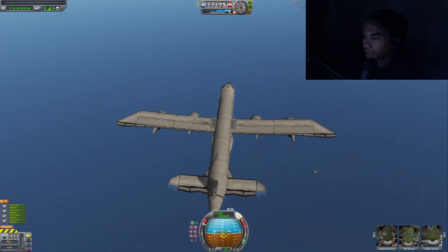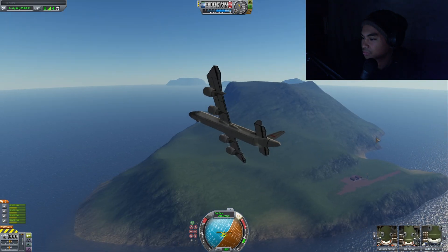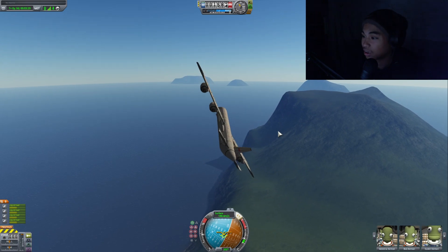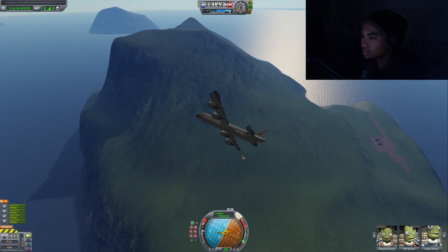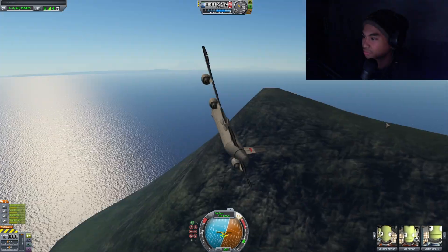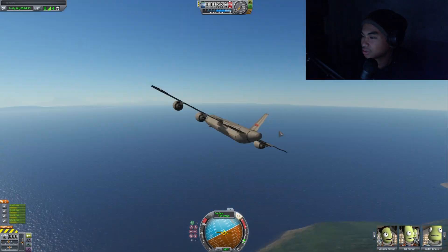We are just about to pass the island, so I'm gonna start decreasing my speed to do a turnaround maneuver. We are pulling three G's right now, which is quite a lot. Look at that island. Okay, we have done our maneuver — now we just gotta head back to the airport.